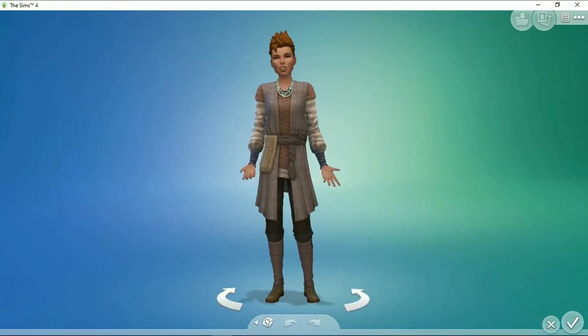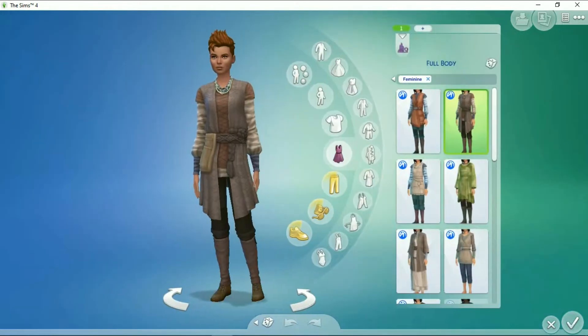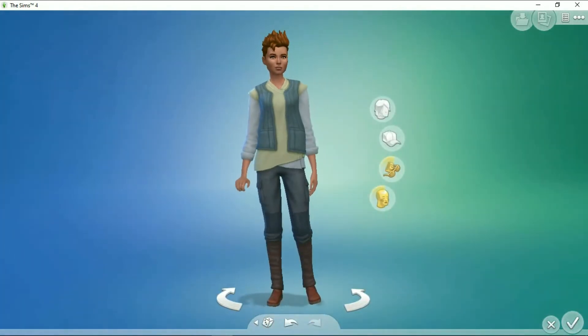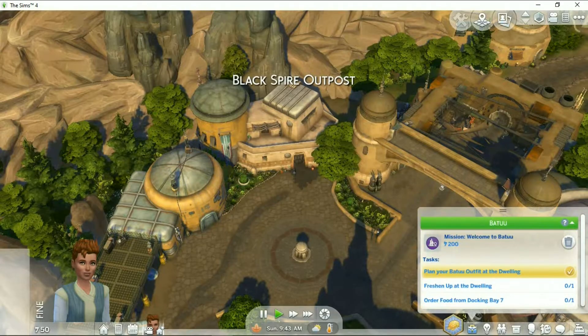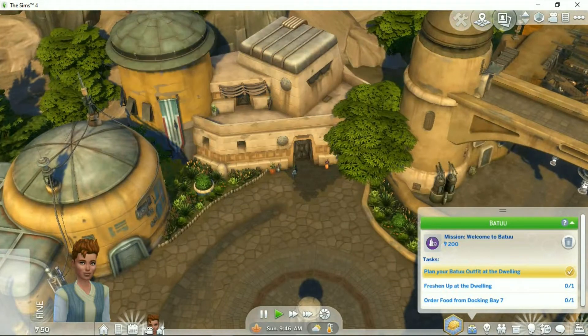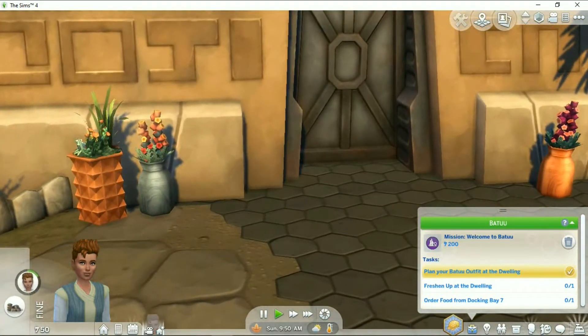Okay, so they come in like a separate CAS? Okay, we are outfitted. Freshen up... you can't go in? It's a rabbit hole? Seriously?